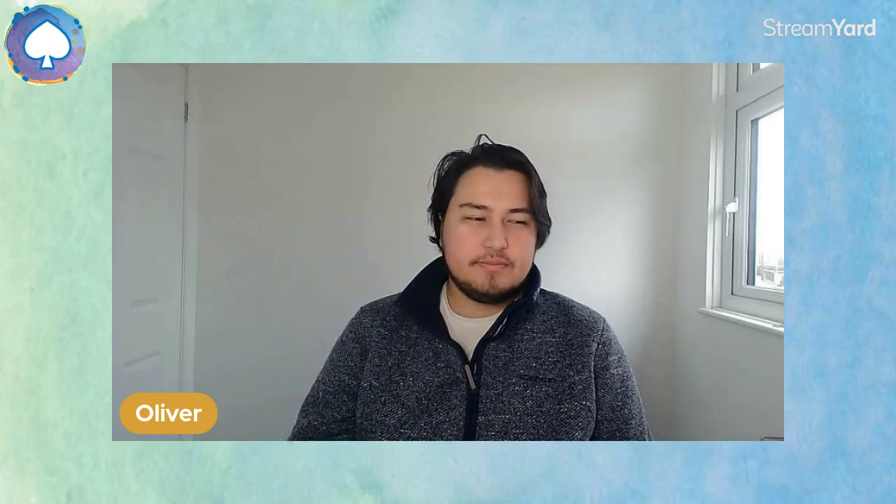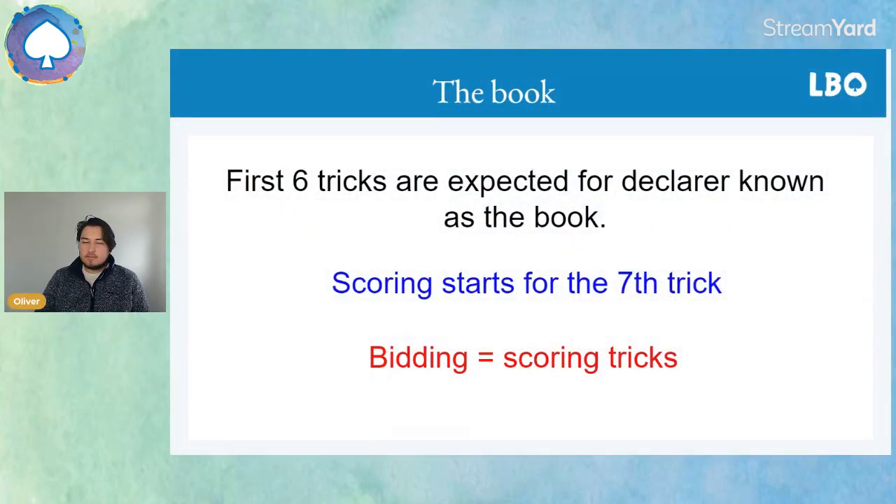Scoring always starts with the book — it's not a physical book. Declarer is expected to make the first six tricks. Declarer typically has more than half the high card points, so is expected to make more than half the tricks. You don't get any score for making the first six tricks — this is known as the book. It's actually called that because when playing whist, people would stack the first six tricks on top of each other and then start counting the scoring tricks.